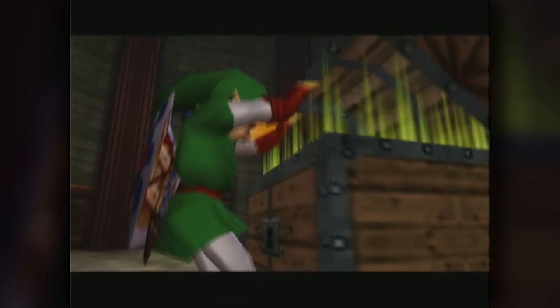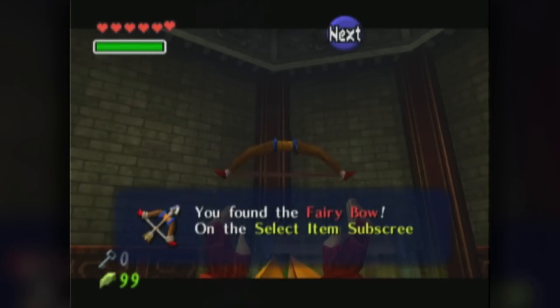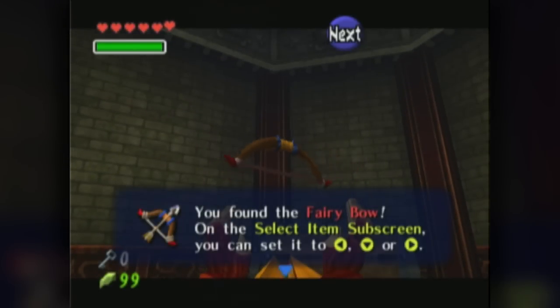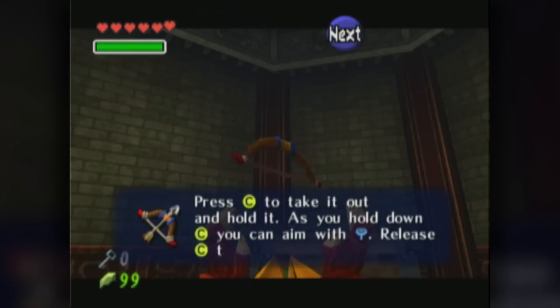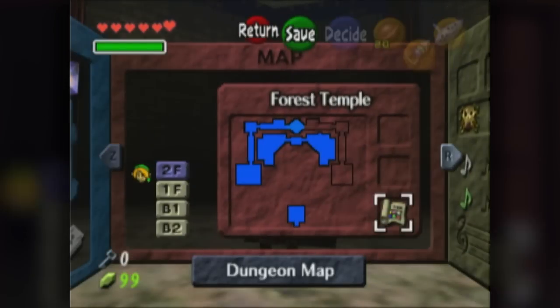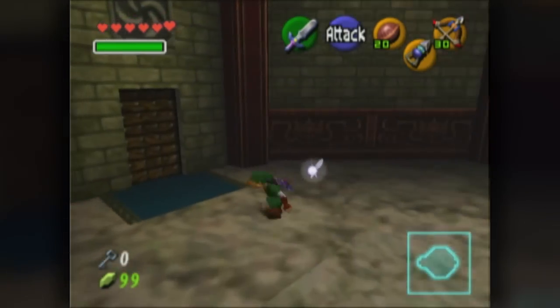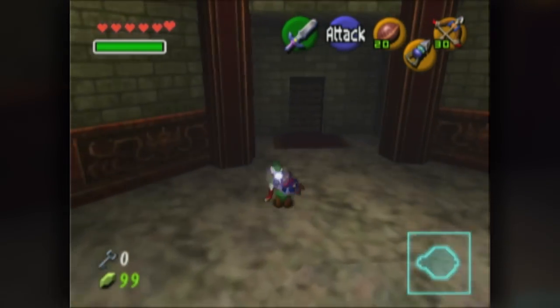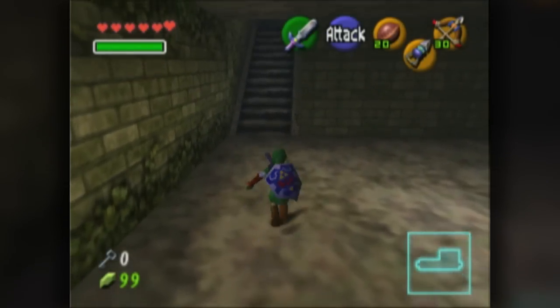I missed the chest — let's go. In here we have a special item that we have been waiting for: it's the Fairy Bow! This is basically the slingshot of the adult. We can aim with the control stick and let go to release it. So let's give it a shot and go back to the opposite room.